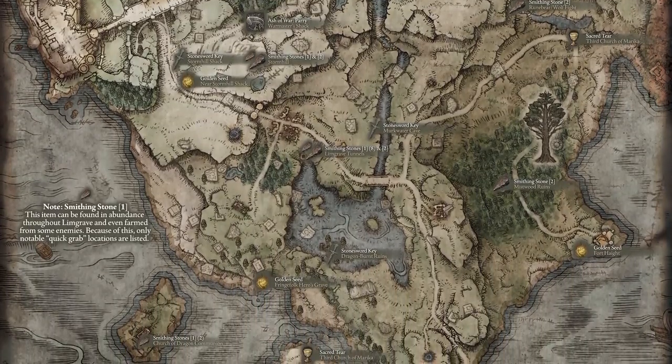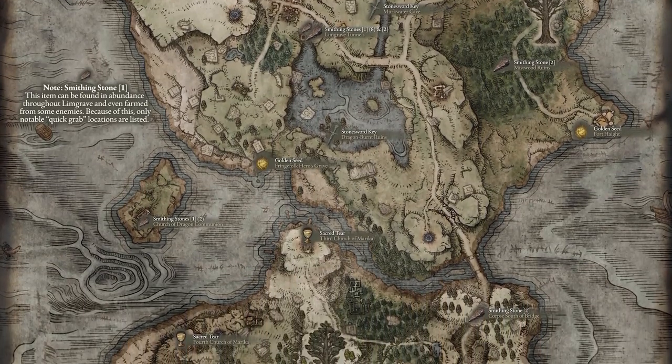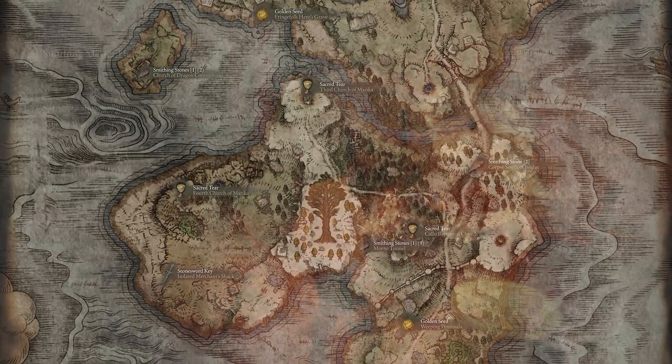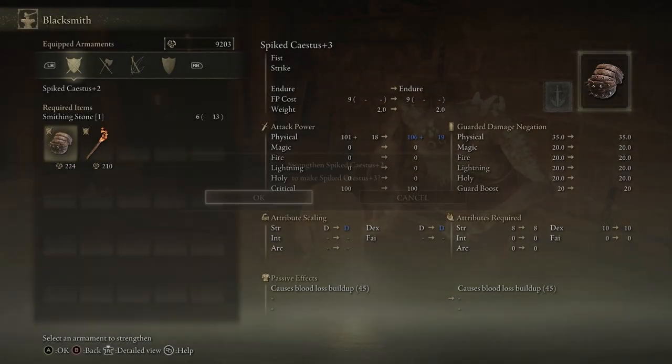I've marked a couple of other areas on the map where you can also get some other Smithing Stones, and the drop rate for them in this newest patch seems to have been increased. You could pretty easily already have the Smithing Stone ones you need just by killing enemies in the areas. However, I've marked a few spots where you can definitely pick up more than enough to get the Caestus totally stacked. I would swap out the Ash of War here for Orf Harry.